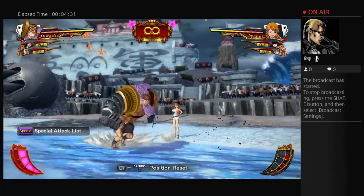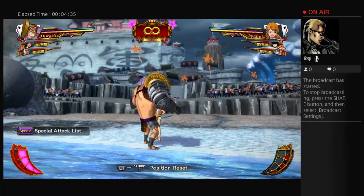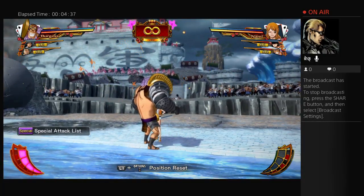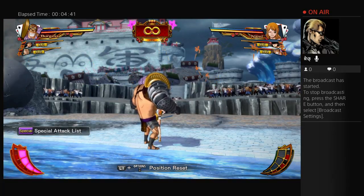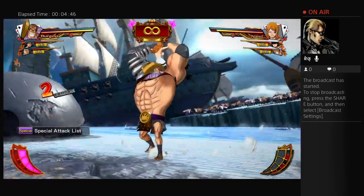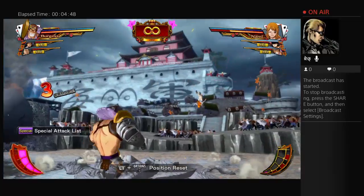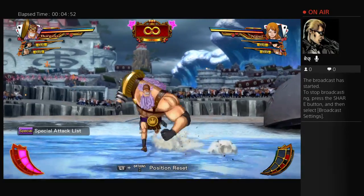So the typical combo with Burgess that does probably the most damage is Area Attack into Forward Attack into Deadly Drive, like so. That or Heavy Guard Break, depending on if you're coming off of a combo or not. And it synergizes with pretty much everybody.